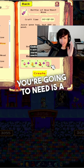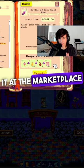The last ingredient you're going to need is a cooking mix. This one you can get at the marketplace as well.